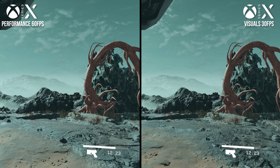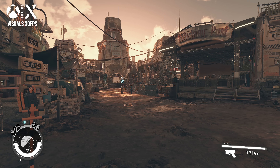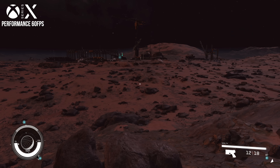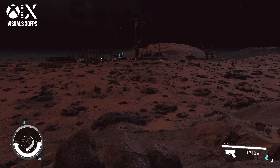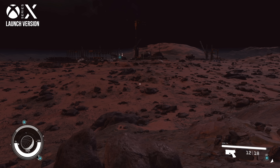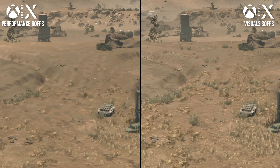Starting with the visuals and performance modes: there's an obvious difference in terrain rendering between the two. Starfield uses a procedural terrain system, and the settings here appear to differ somewhat, though not necessarily in a clear quality divide — they just have differently sculpted terrain details. We actually saw the same split between Series S and Series X at launch. There is, however, a consistent difference in ground clutter favoring the visuals mode, with a greater volume of shrubs, small rocks, grass, and other incidental details, especially at a distance.